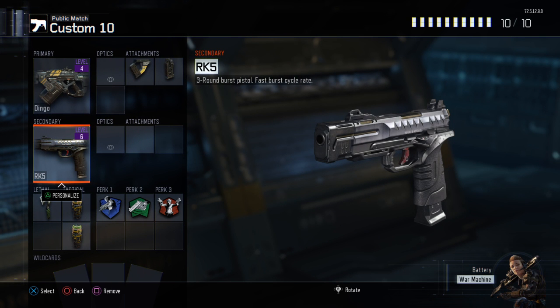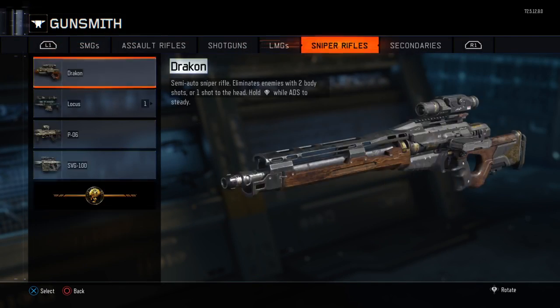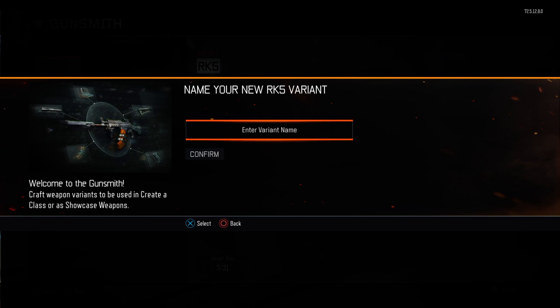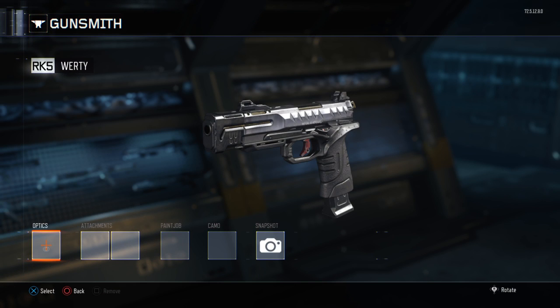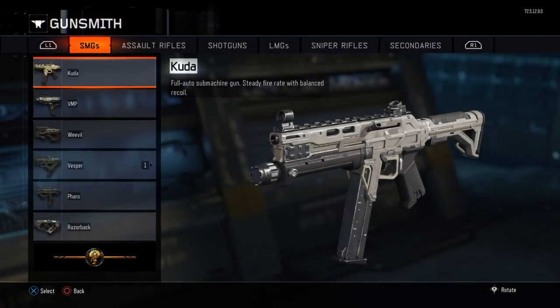What you want to do is go ahead and go to gunsmith, go over to your secondaries, go to RK5, and deploy anything — it doesn't matter. Then you just want to save it.